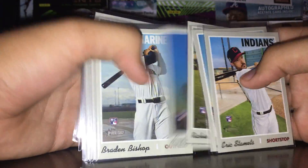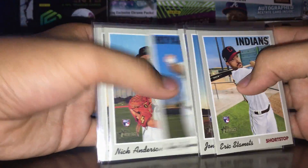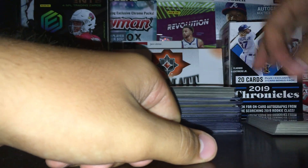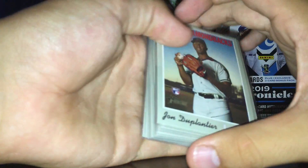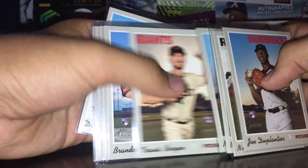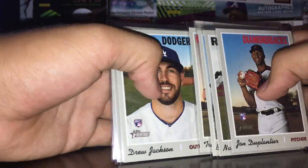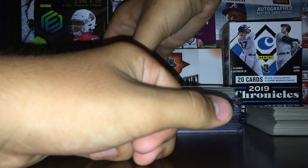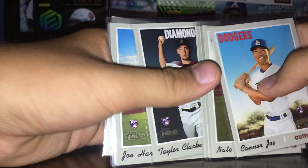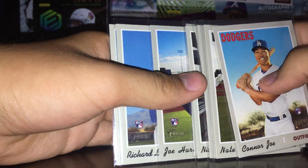I pulled out the non-notable rookies real quick. There are still some okay players in here, like Jake Cave - he plays a good amount for the Twins. John Duplantier is a top prospect, Nate Low plays, Will Skybolt, Connor Joe the Dodger. Nate Low again, Trevor Clark was a pretty high prospect, Kyle Zimmer was a high prospect for a while.